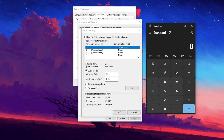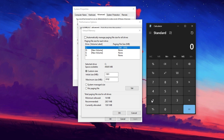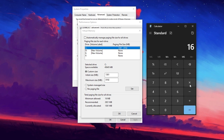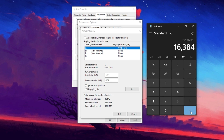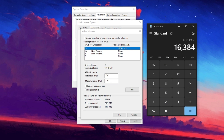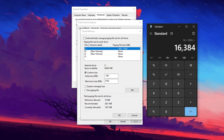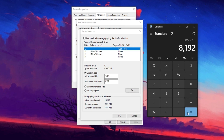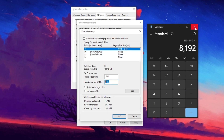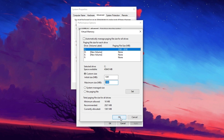For the maximum size, calculate the appropriate value based on your total RAM. Open the calculator and multiply your total RAM in GB by 1024 to convert it into megabytes. For example, if you have 16 GB of RAM, multiply 16 by 1024 to get 16384 MB. Now divide this number by 2, which gives 8192 MB, and enter this value in the Maximum Size field. Once you've entered the values, click the Set button to confirm the changes, then hit OK to apply them.